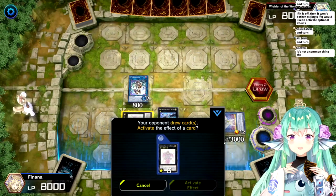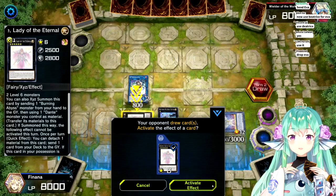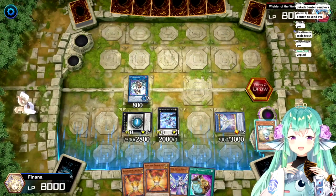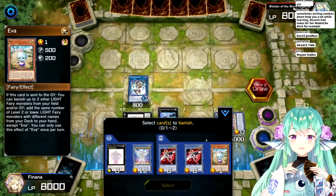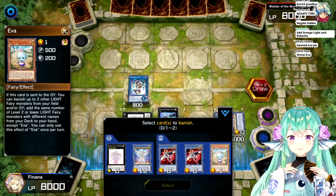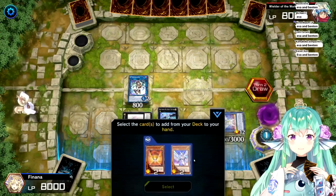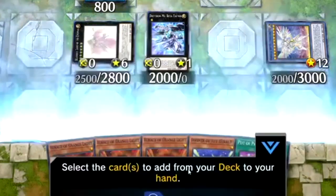How am I supposed to do all of that within 300 seconds? I think we've been sitting here for at least half an hour. Let's see what happens. Your opponent drew cards. Activate the effect of a card? You can use Beatrice for Eva. Drop Eva. And then send Eva. And then what do I banish? Both the Bentens or the Eva? Benten and Eva, like this? I have so many fairies. I have so many palm moves in my hand.